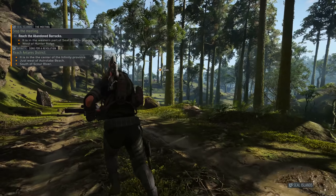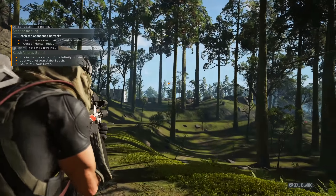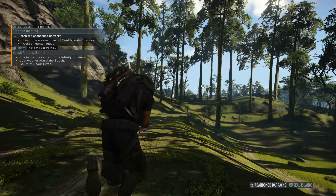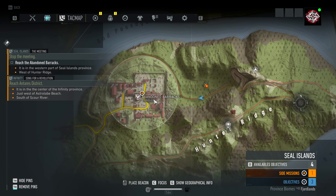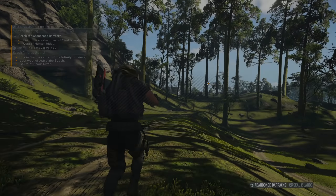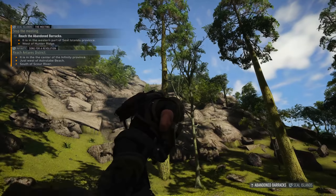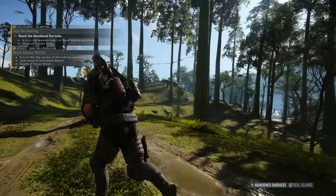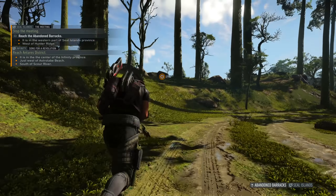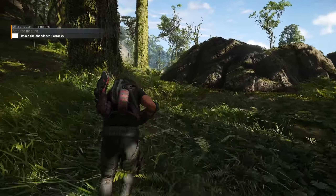We're on the Seal Islands now and we have to take on this place - which just happens to be a wolf base. Yay. This is a wolf base I haven't really cleared out before - I think I've sniped from all the way up there before but never actually gone in and taken all the loot. So let's kill two birds - or ten birds - with one stone and do all of this. If this takes a while we'll save the other side mission for the next episode.